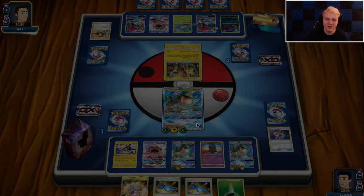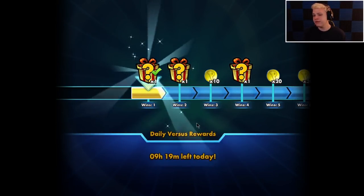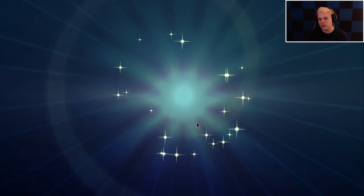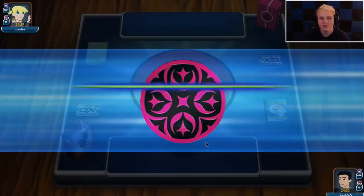Game one — we take it pretty cleanly. It mostly came down to him not having DCEs early. The Dead End combo early is sometimes hard to hit. If he'd been able to one-shot or two-shot the first Rayquaza and then clean up with the Dead End later, it would have been a lot closer. But we took that one pretty clean.